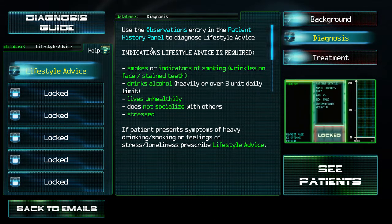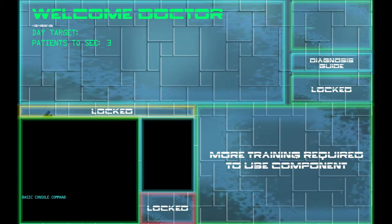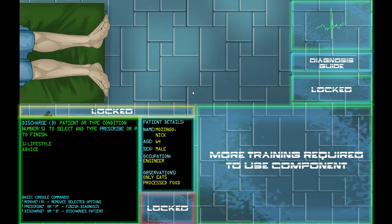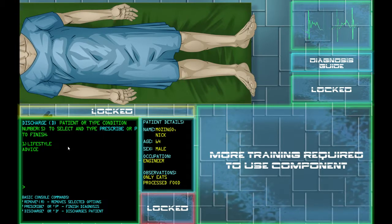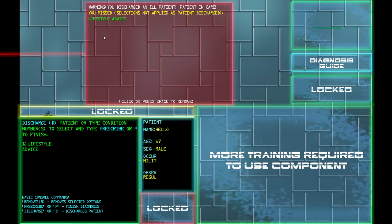Now I have to give lifestyle advice. Some patients are smokers, alcoholics, or just live unhealthily — they don't socialize or have stress. I have to find those patients and give them lifestyle advice instead of discharging them. Later in the game, patients will have a variety of different disorders and I have to diagnose all of them accurately, or otherwise I'll fail. If you fail too much, you get fired.